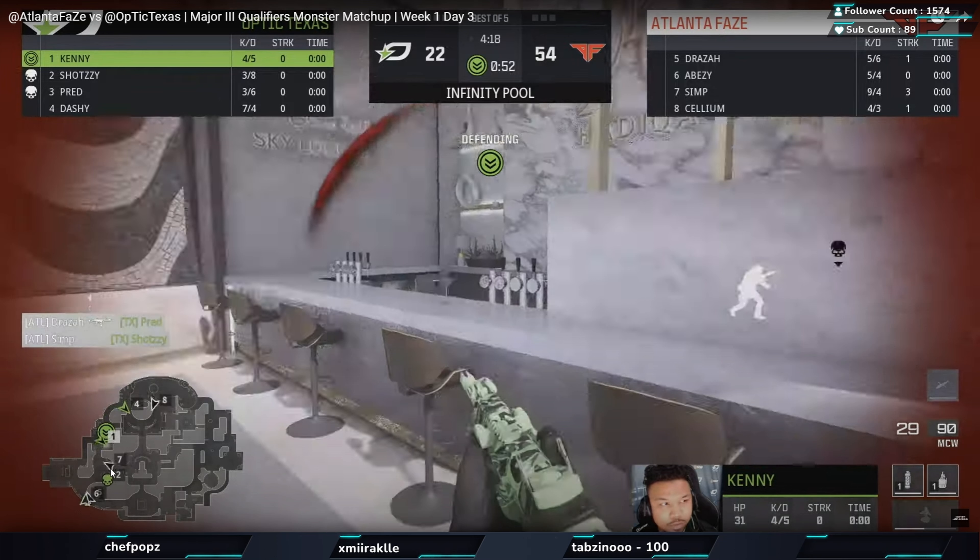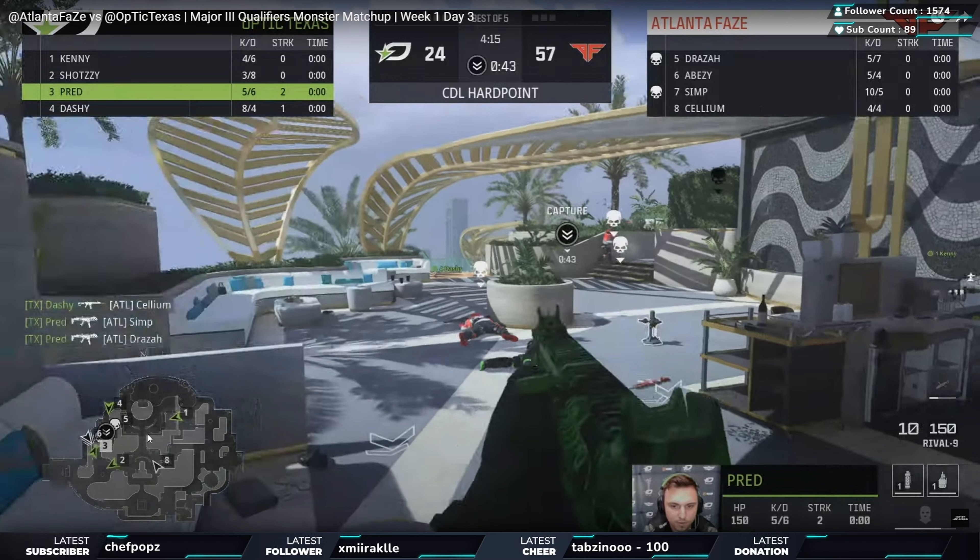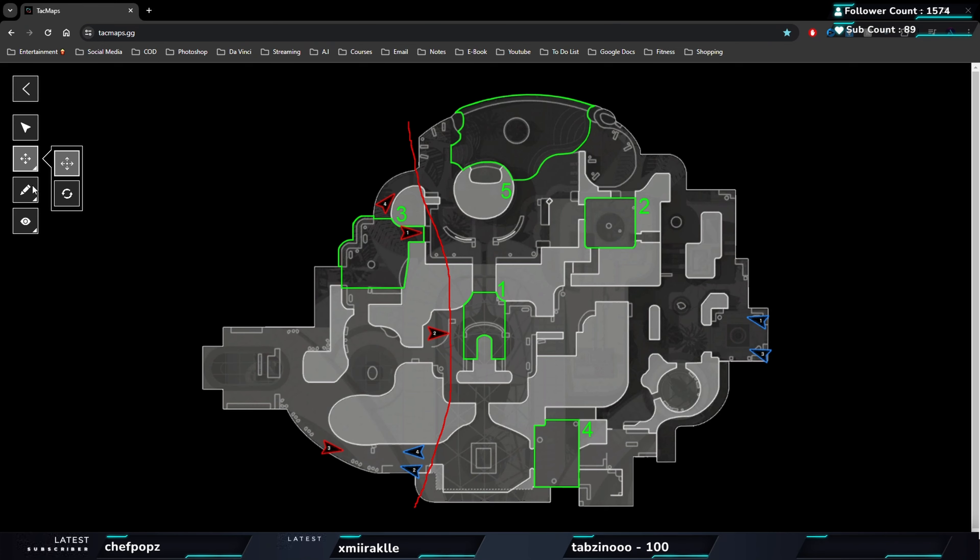Cellium's pinching through the pool side, FaZe have three people through the other side - just an excellent break. Shotzzy and Pred spawn behind them, Simp goes through, waits for his health to regen, jumps across - really really good break from Atlanta FaZe, basically flawless. They flip the point. Dashi gets one but by that point it's a little too late. What saved Optic was the spawn - Pred spawns very close. On a new map, maybe they didn't expect that spawn, but Pred off the spawn takes out one, takes out the second.